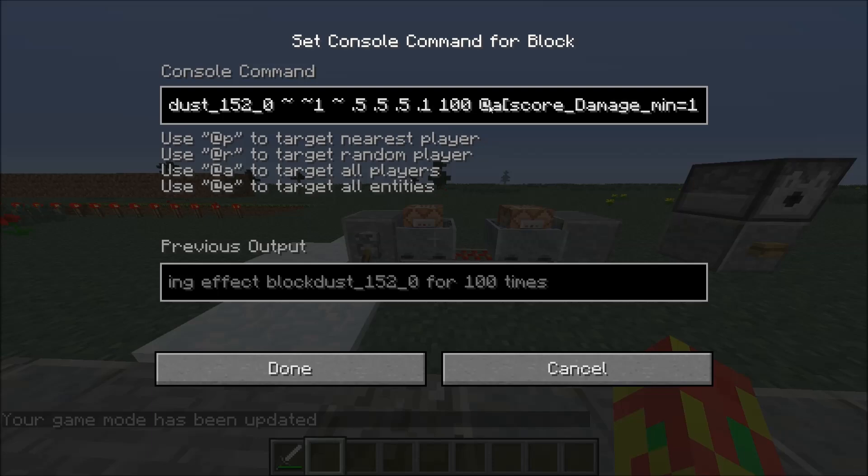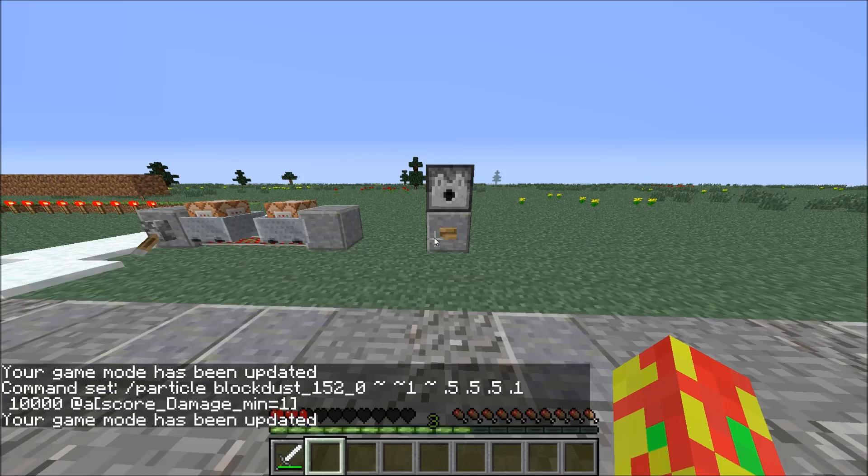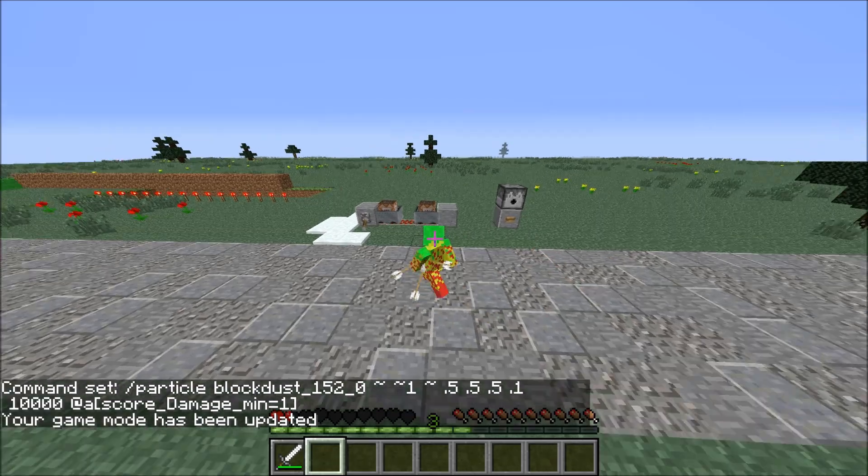And 100 is just how many particles it summons. So if you want a lot of blood, you could set this to 10,000. Let's come back here and test it — and as you can see, a ton of blood happened right there.